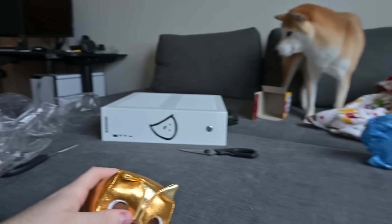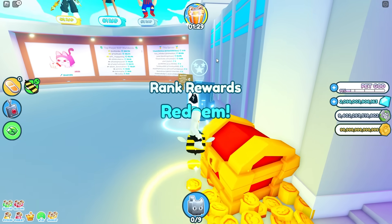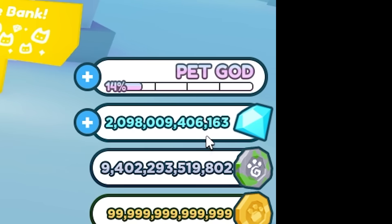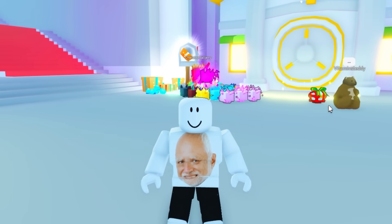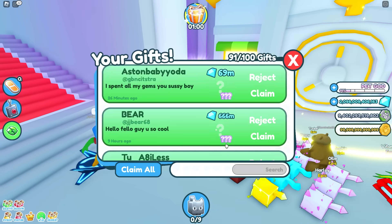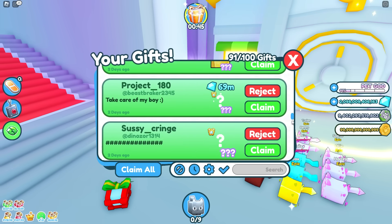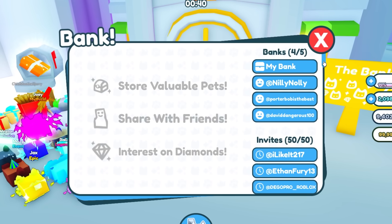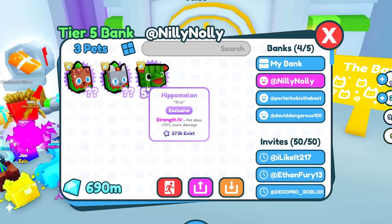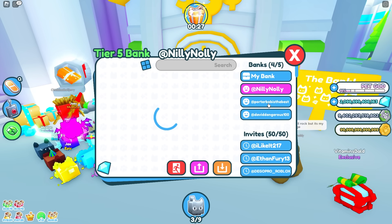Here we are in Pet Simulator X. I got to redeem some scam rewards. Can't forget the VIP scam. And if you didn't notice, I have two trillion diamonds — I'm getting really close to the Titanic. Let's check the mailbox. It's been about a day. 91 new huges coming in — I'll be selling all of these, so I'll have enough diamonds to buy a Titanic. My bank is always full. Hello, Nilly Nolly — oh, you sent me more stuff. A Hippo Lemon. Let's just get this really quick and then we'll activate the code. Thank you, Nilly Nolly, always coming in clutch.